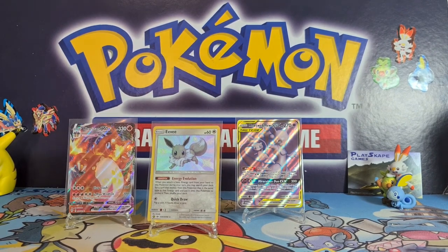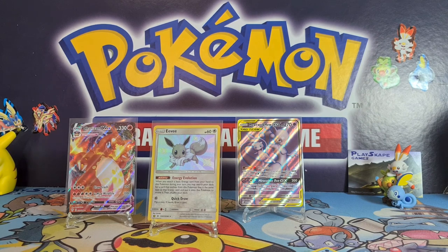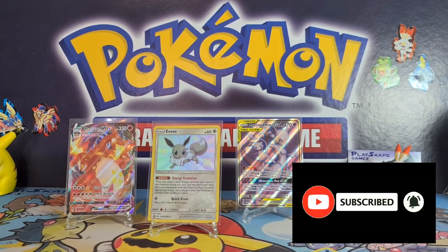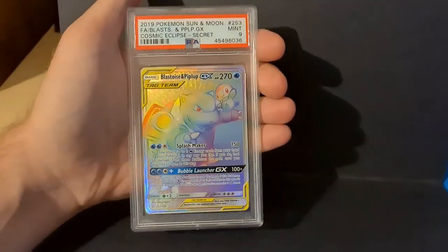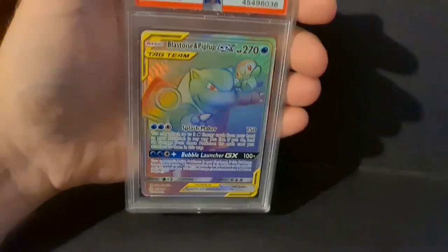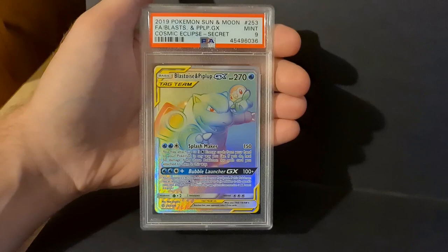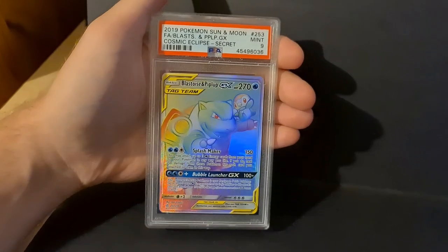Make sure you check out the Hidden Fates tin video once this video is live. Please leave a comment below — what was your favorite thing in this week's PokePost? If you want to sell us anything, send us an email — all information is in the description. Remember to subscribe to the channel! We should be getting very close to 1,000 subscribers now. Once we hit 1,000 subscribers we'll be giving away this beautiful Blastoise and Piplup GX rainbow rare card from Cosmic Eclipse. Thank you very much for watching — gotta catch more!